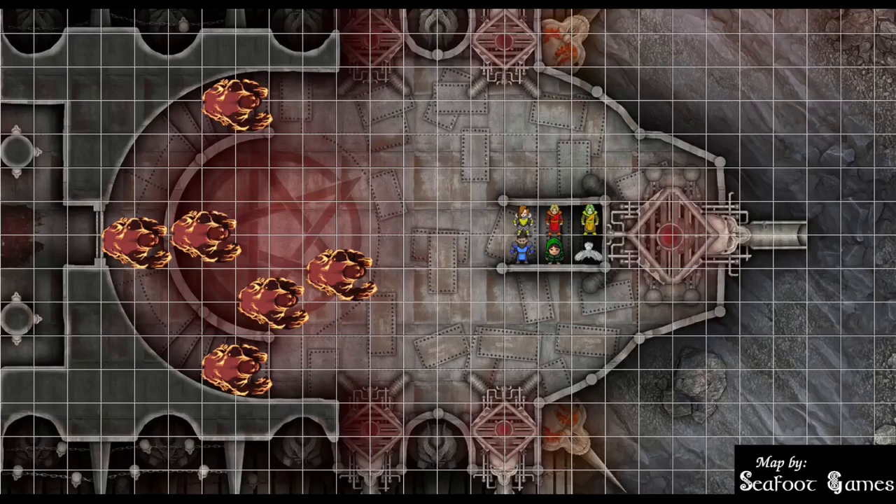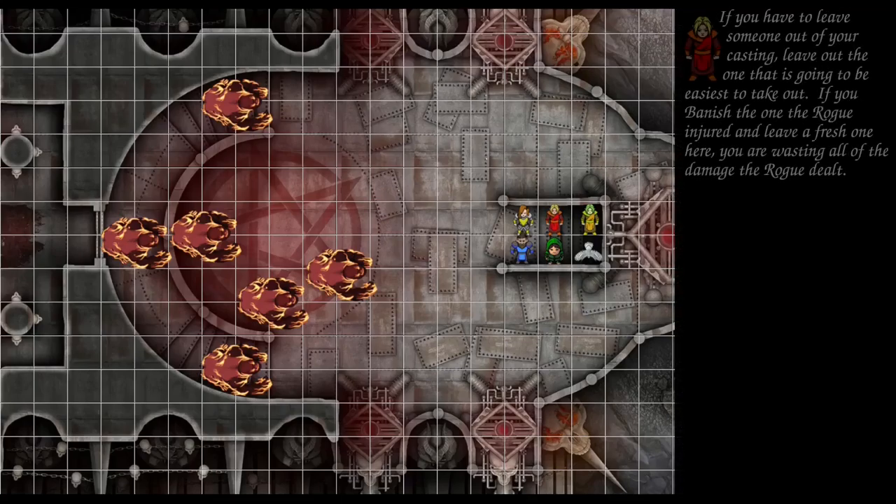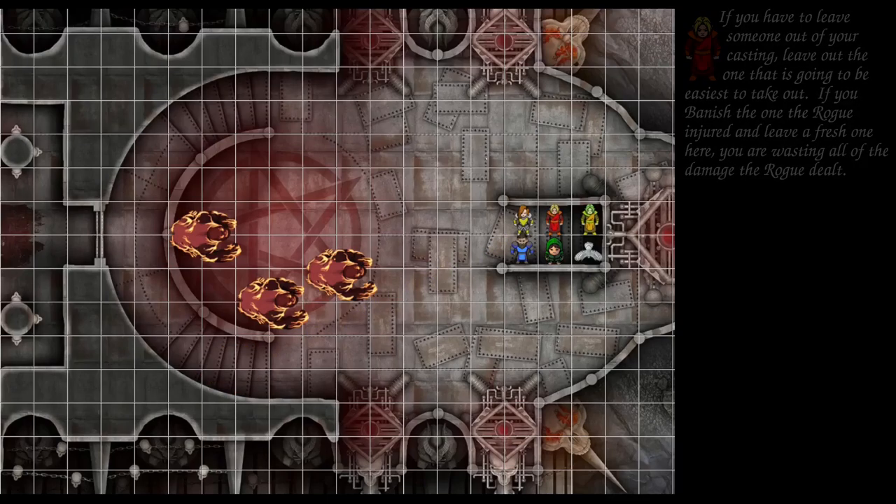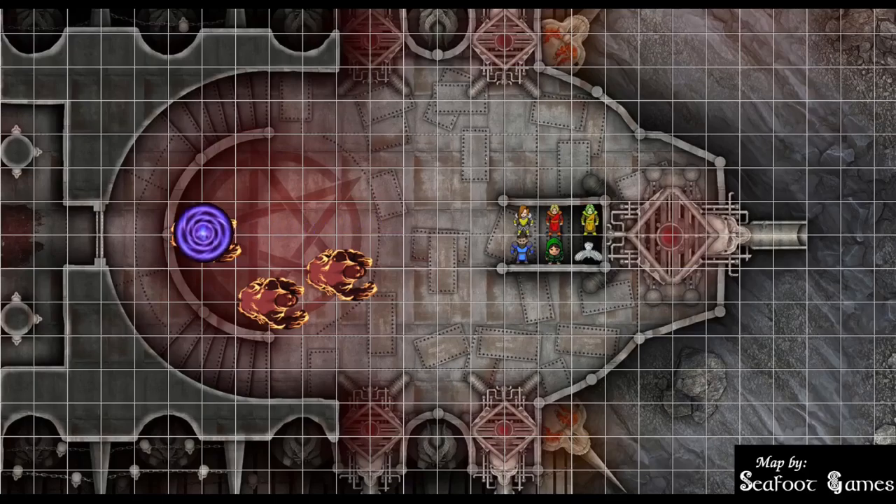After that, the other wizard casts 8th level banishment — that's 5 targets, one for every level above 4th. Going for every one except the one the rogue shot. Top stairs gets a 14 — banished. Back stairs gets a 13 — banished. Bottom stairs gets a 3 — banished. White target gets a 7 — banished. West of the two remaining gets an 18 — passes. So all we've got to do is protect the wizards.